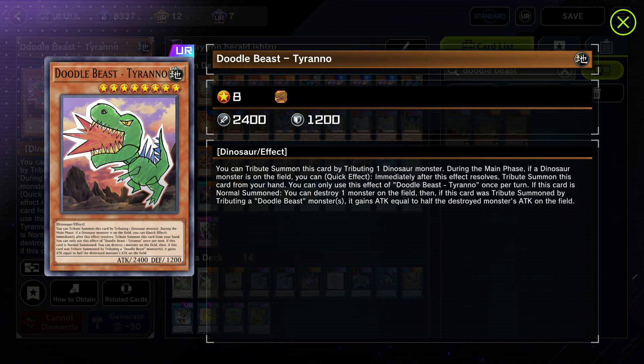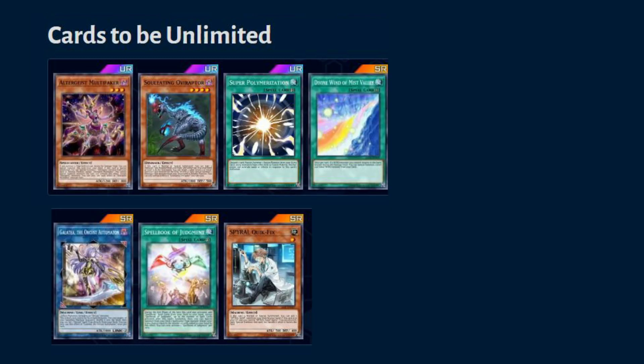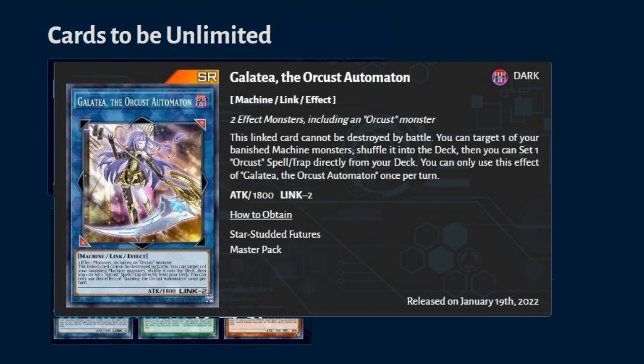Super polymerization goes from 2 to 3. This card counts as a staple, especially if you're playing a fusion deck. Branded fusion and prediplant decks might get a boost after this banlist. Divine wind of mist valley goes from 2 to 3 — this card is mostly played in wind attribute decks like mist valley, harpy, and symphonic warrior. Most of them are wind attribute, so this might give a boost of consistency to those decks. Galatea goes from 2 to 3 — I'm not sure about this since punk is the one that supports them now.